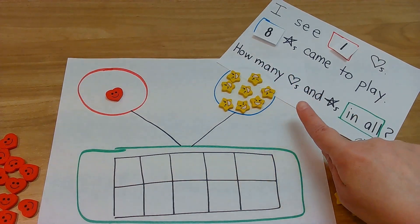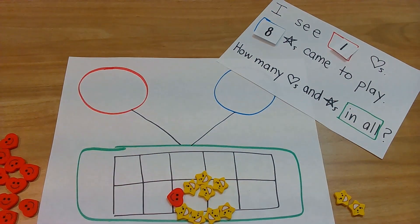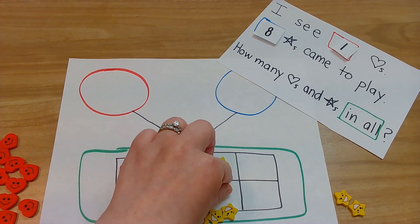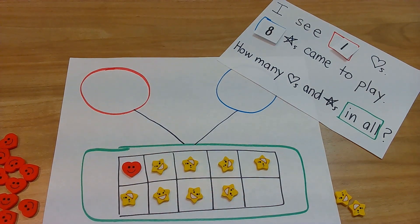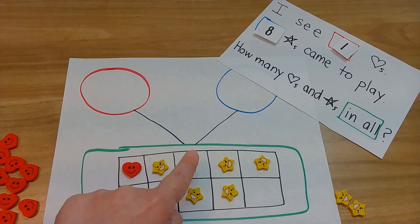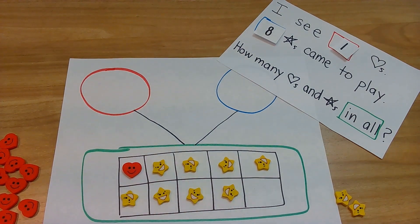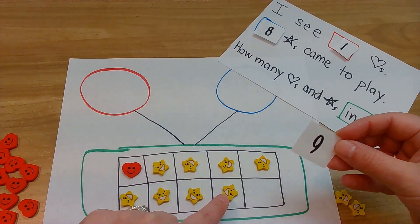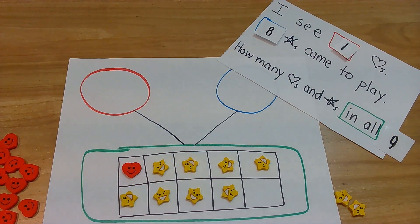How many hearts and stars in all? Special words - "in all" - just like "all together," it means the same thing. They're in the green, so we have to bring them down. Let's count them together: one, two, three, four, five, six, seven, eight, nine. Your turn to count. One, two, three, four, five, six, seven, eight, nine. One plus eight equals nine. Awesome.